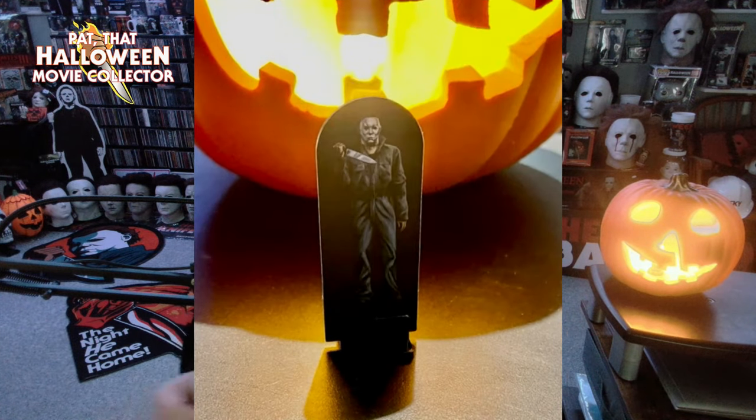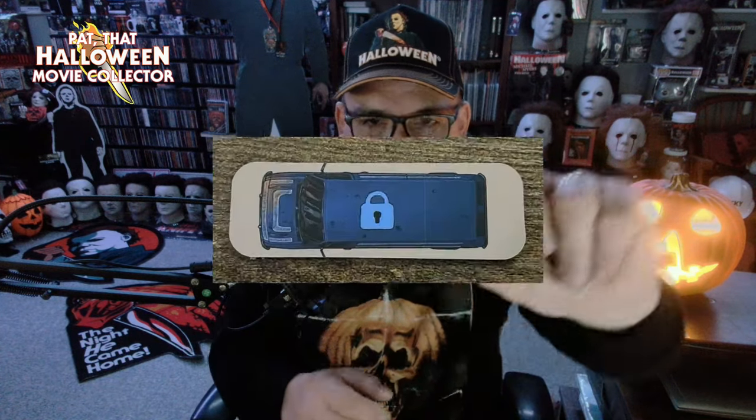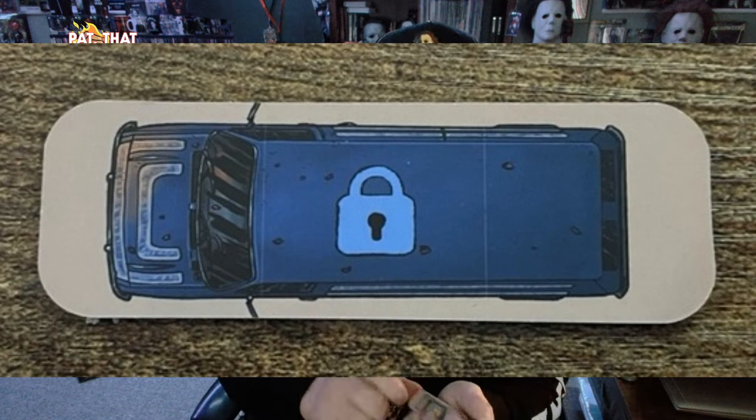Those are all the game pieces. Now, there's a lock on one side and it's obviously Bob's van. And this one — I'm assuming it's supposed to be the station wagon, but it doesn't look like it. This one is a police car. I'll have to read further.